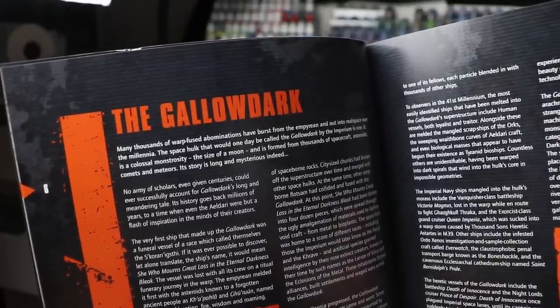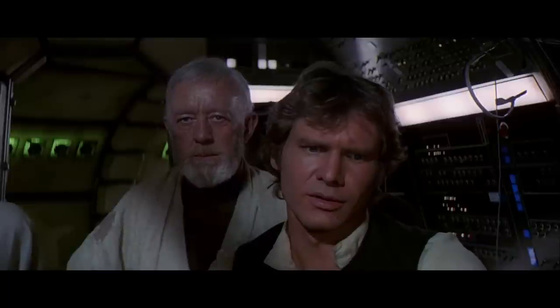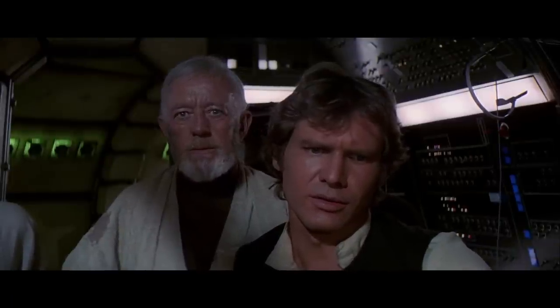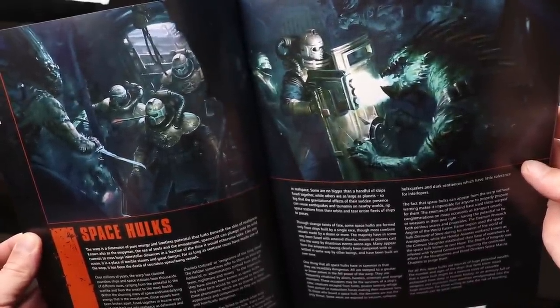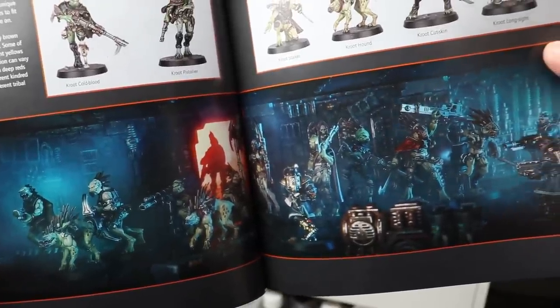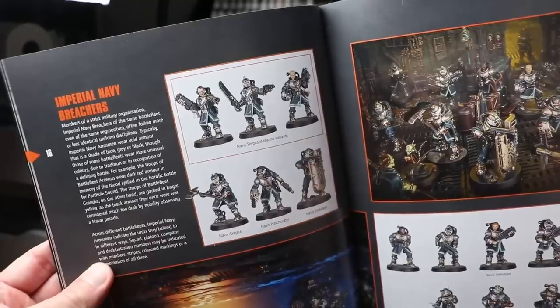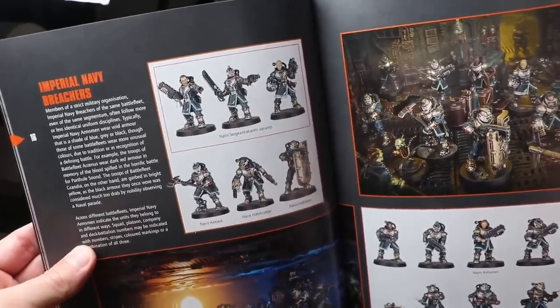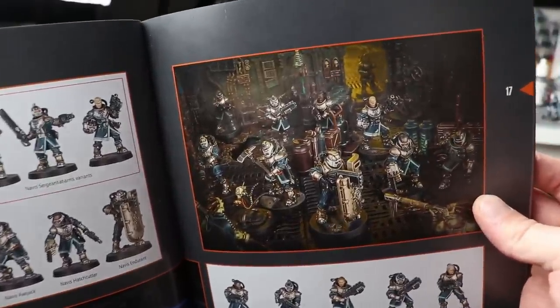According to the rulebook, the Gallo-Dark is the size of a moon. Inside the rulebook, you also learn about the two kill teams that the box comes with, who have come to the Gallo-Dark seeking the vast wealth of salvageable resources and ancient technological knowledge that a giant mass of space shipwrecks contains. These teams are the Krute and the Imperial Navy Breachers. Now, neither of these are exactly the poster children for Warhammer 40K — so who are they?